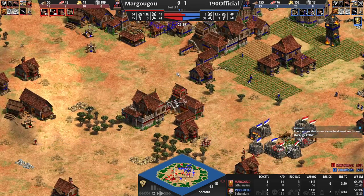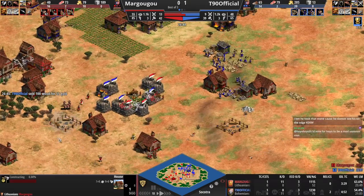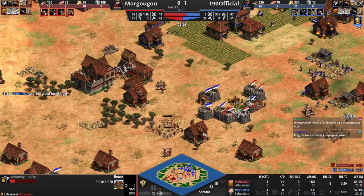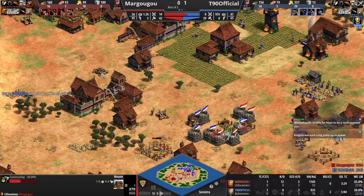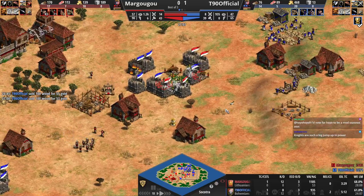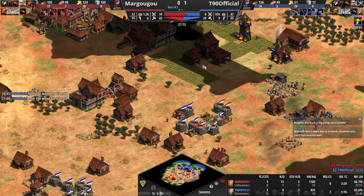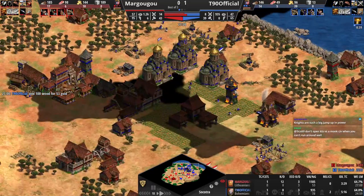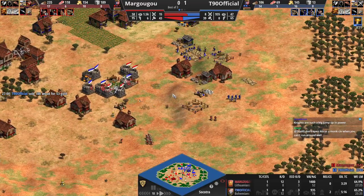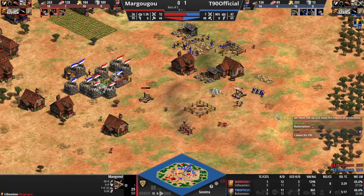Siege is on the field for Margugu. Another manganel coming out from T90. Margugu going for houses all over the place. Great attack round from him — T90 not noticing that in time, loses the second manganel. Margugu's line of sight: he knows everything T90 is up to from just one outpost over here, giving him control over all of the map. There's no confusion — he knows exactly what the strategy is, now he just has to counter it. Dodges away from that attack round. Crossbows are getting close. Attack round from Margugu misses, same with the one from T90 on the archers.